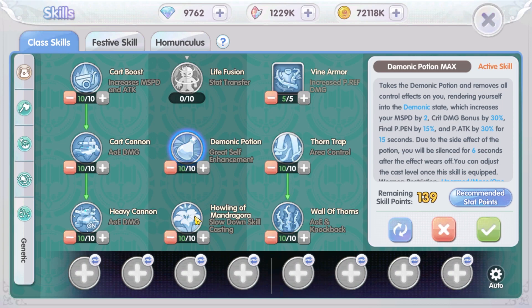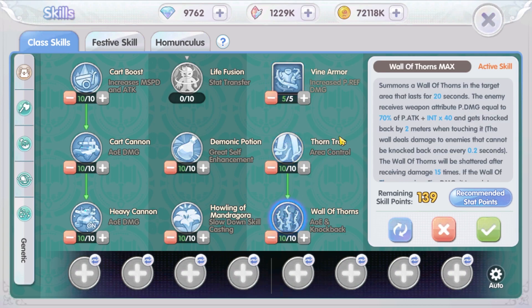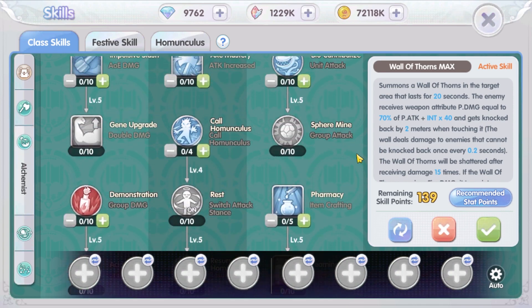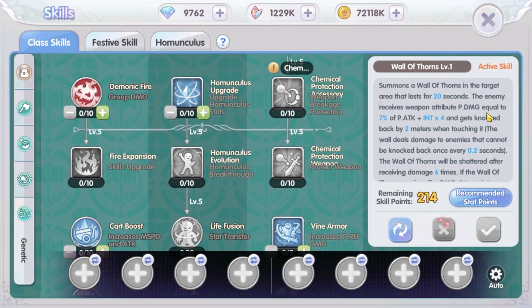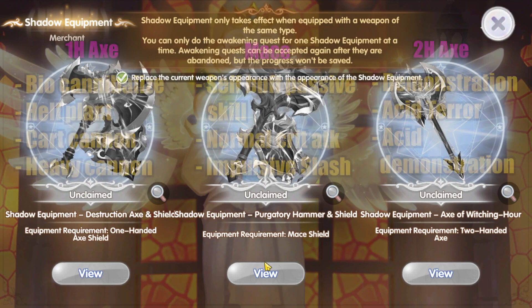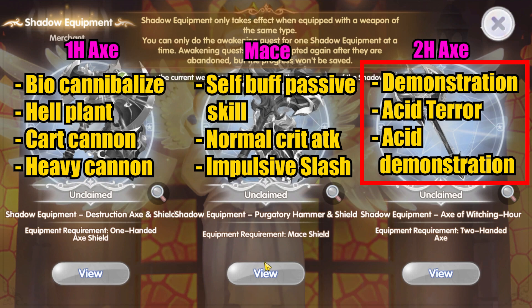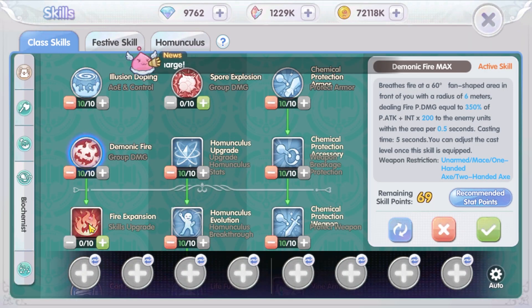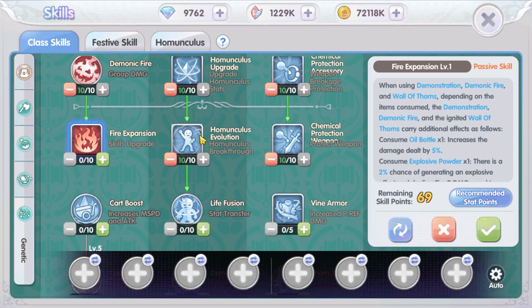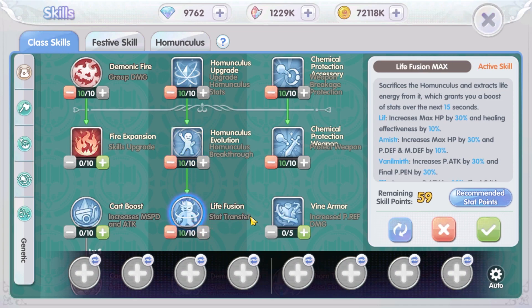I want to stop the video here — that's too much information for one video. As a learning process, we should take information and digest it slowly. I will make a second part of this video to go through all skill damage using the calculation template I made. I'll link the template in the pinned comment and video description so you can calculate damage yourself. As for the skill set — from the recommended start page and shadow equipment — for PvP you'll want summon plant skills like Bio Cannibalize and Hell Plant, plus all cannon skills: Card Cannon and Heavy Cannon. For grinding, AFK farming, or PvE, the throwing bottle skills are most efficient: Demonstration, Acid Terror, and Acid Demonstration. The Homunculus skill, as I see it, is just a supporting skill that eventually becomes a sacrificial path to add extra stats once you reach Genetic and have the Live Fusion skill.